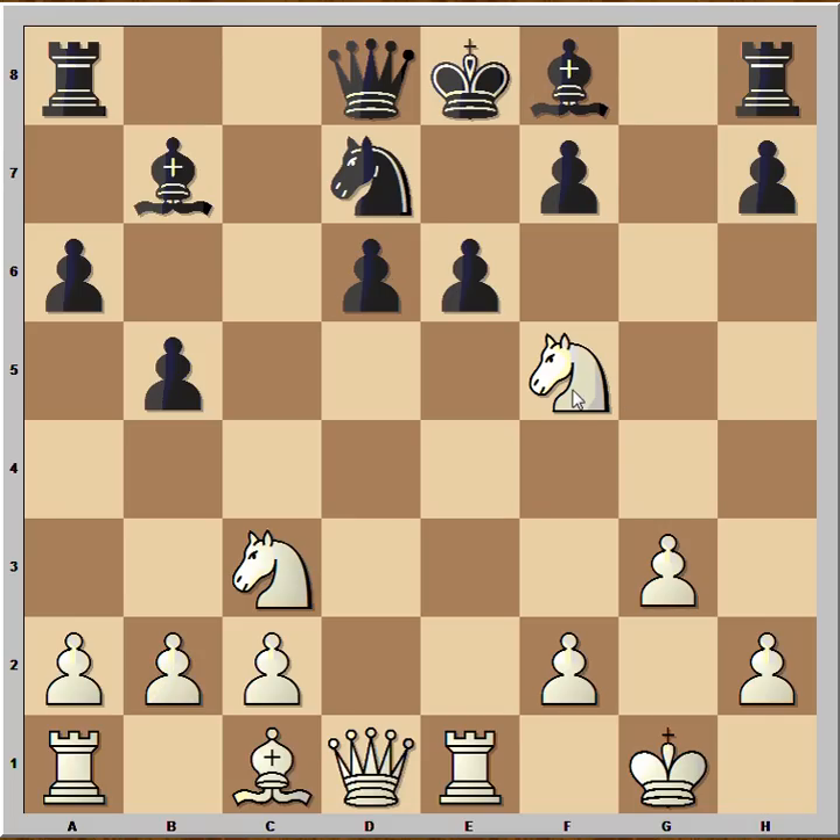But in this position black played bishop to f8, protecting the pawn on d6. If white really wants, he can take that pawn on d6 — but he didn't, because there is an even better move. What is better than taking on d6? Are you ready?